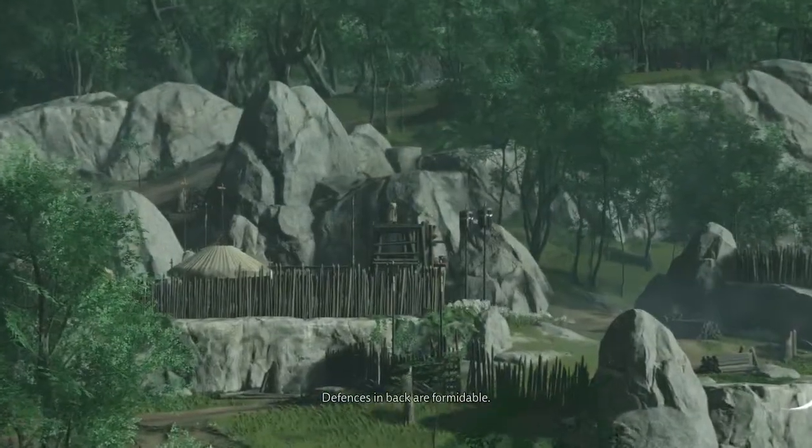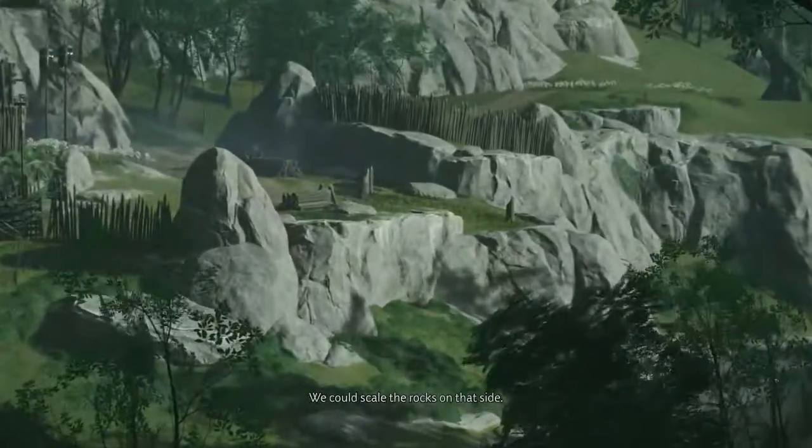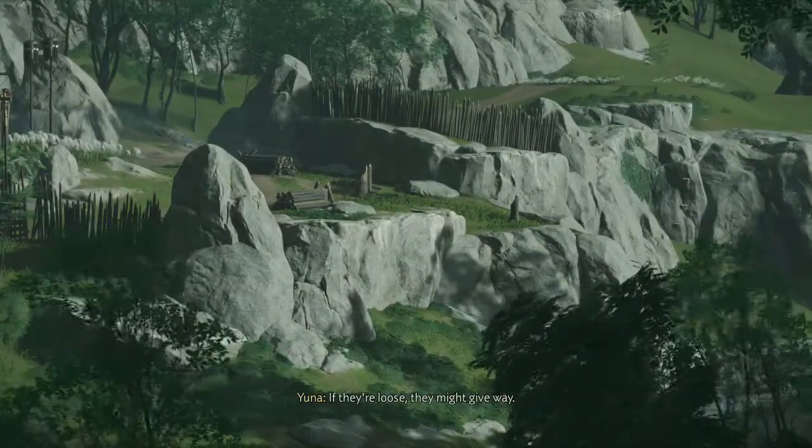Defenses in back are formidable. You could scare the rocks on that side — if they're loose, they might give way, but that would alert the guards.